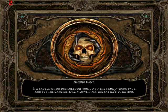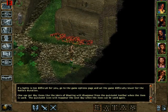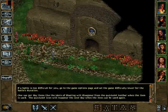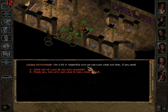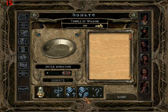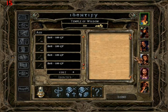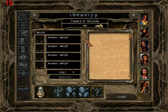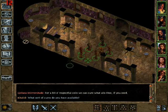We can go to that temple — there's only one in here. Temple of Wisdom. You can donate, and the higher you donate, the more reputation you get. I don't have that kind of money. Who has that ring of protection? We'll just save the rest of the money through the other parts of the quest.